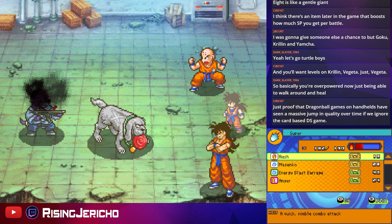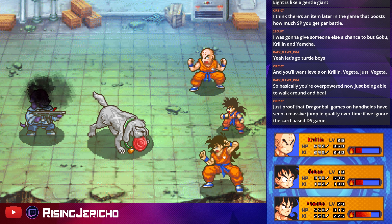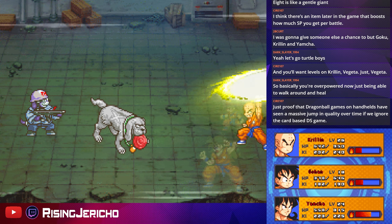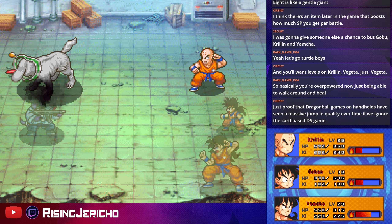Destructo Disc — hell yeah! Wolfang Fist. Krillin uses Destructo Disc and we literally have columns from Yu-Gi-Oh in Dragon Ball. F***ing hilarious.